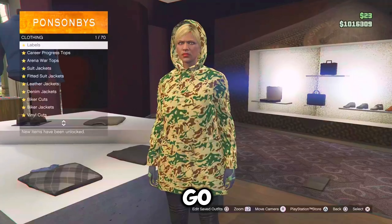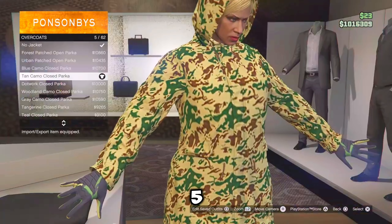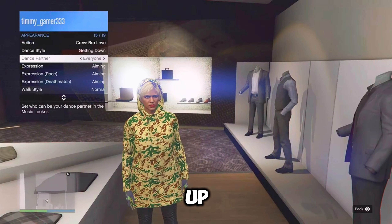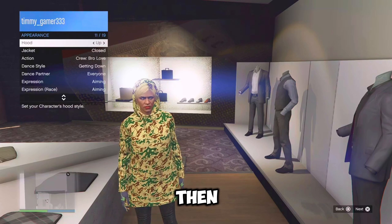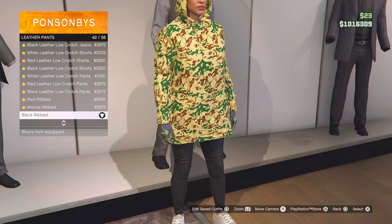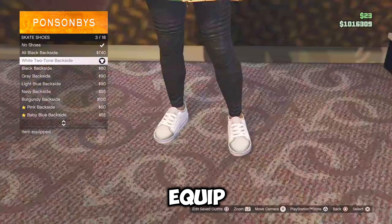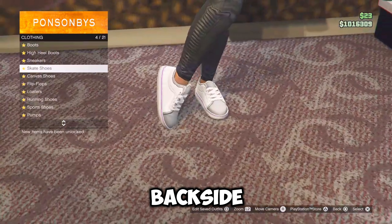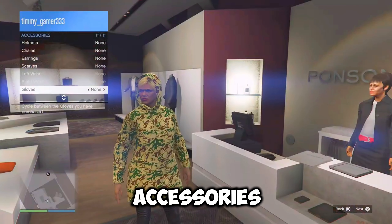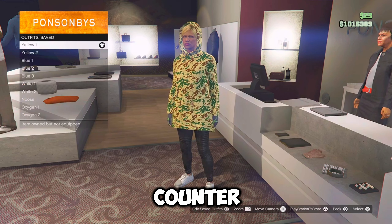So for the first yellow outfit, you want to go over to the tops, go over to overcoats and equip the tan camel closed parka, which should be number five. And make sure your hood is up, so open your interaction menu, go over to appearance and put your hood up. Then just go over to the pants, go over to the leather pants and equip the black ribbed, which should be number 42. Then just make your way to the shoes, go over to skate shoes and equip the white two-tone backside. Now just back out, open your interaction menu, go over to accessories, then appearance, then accessories. Then make sure you have the light woolen armor gloves equipped. Then you can go save this outfit in the front counter as yellow one.